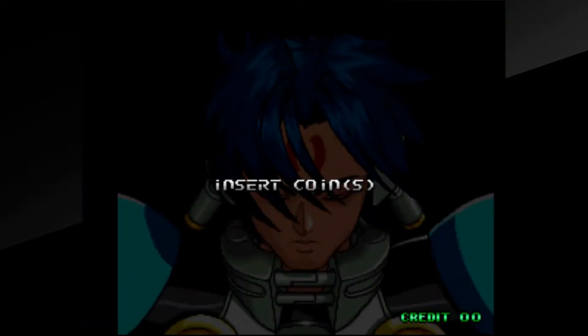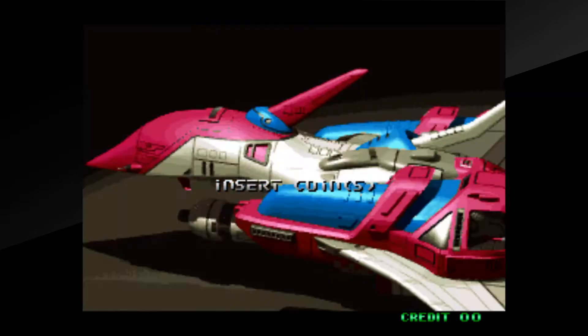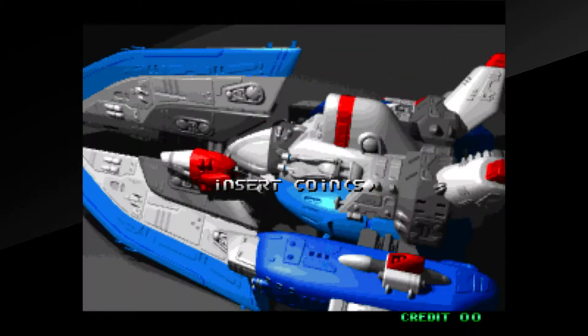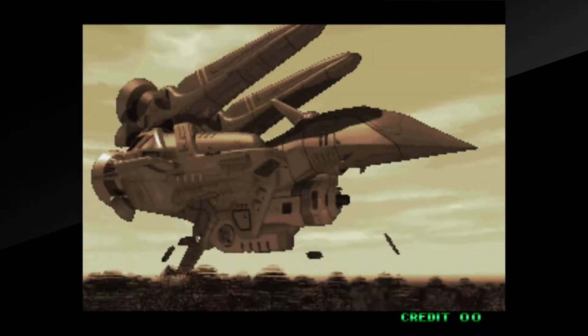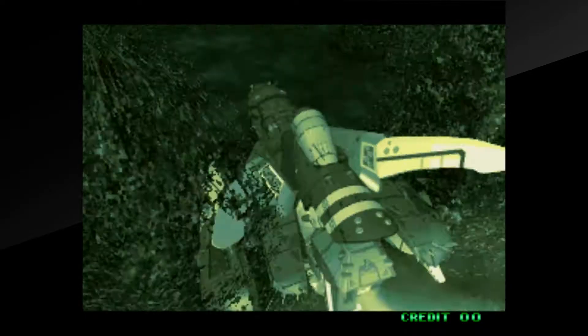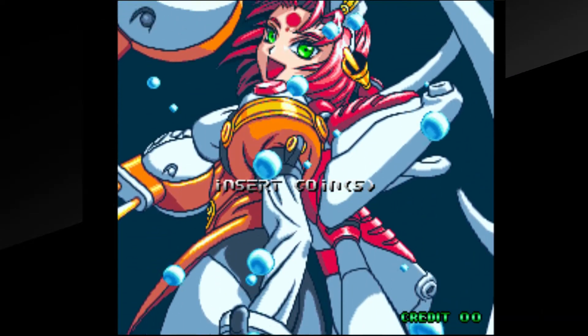Unlike Alpha Mission 2, Blazing Star is a horizontal shooter as opposed to vertical. The game loads up with style — the intro oozes with confidence of a great game. Some pre-rendered CGI cutscenes and awesome anime-inspired sprite work intermingled with a rocking music track, and you instantly know you're in for a good time.